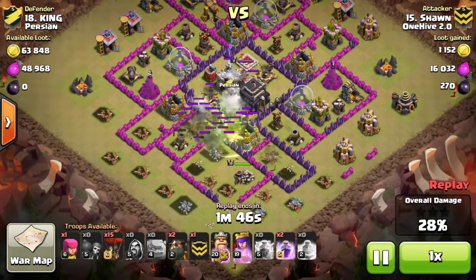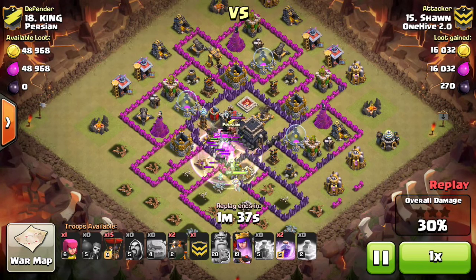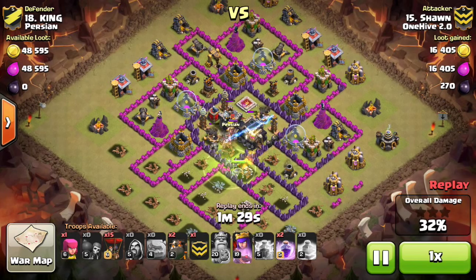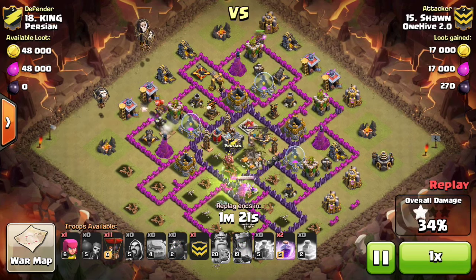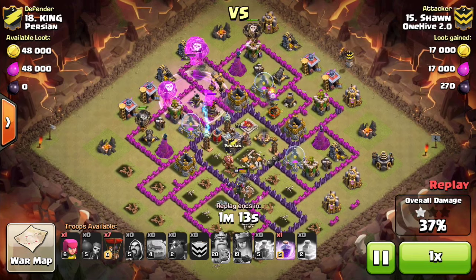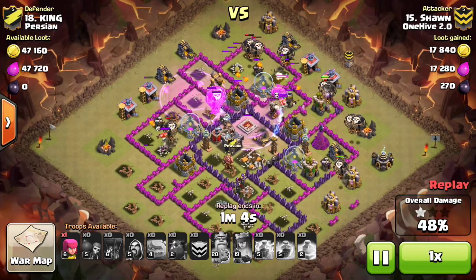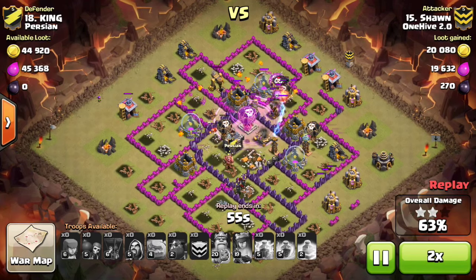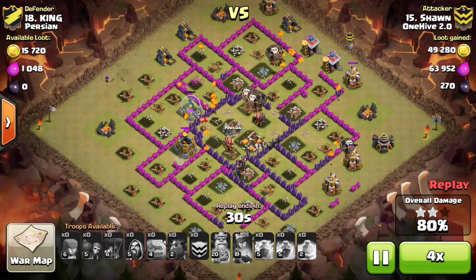He gets a beautiful lightning spell that deals with almost all the CC. He misses the witch slightly but gets it down anyway. He gets his king in there, which survives a long time because he funneled properly and dropped him later. He gets the second air defense down, waits for his queen ability, and goes in. He opts to bring a maxed hound so it can tank both teslas and the air defense the entire time. He waits patiently and gets a pop on the hound from the bottom two teslas, which is huge. He ends up with plenty of pops for cleanup — great attack by Sean.